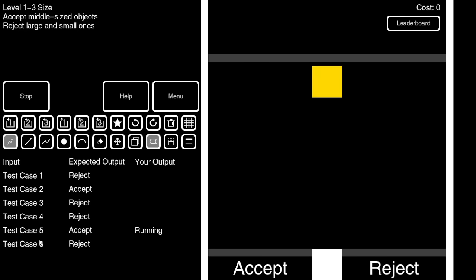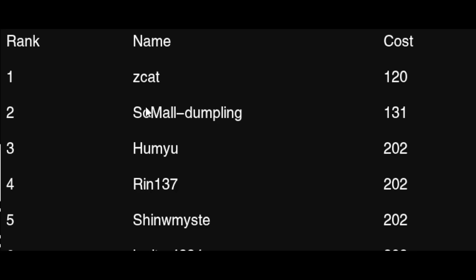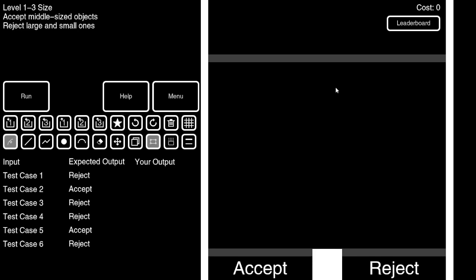Next level: accept middle-sized objects, reject large and small ones. Let's look at the test cases — they're all going to come from the center. I'm already imagining something like that, except we need to center it. Why isn't erasing easy, and why is there no preview of each test case with a dotted line or something? Both the middle and the large react by going to the left. Apparently zcat holds the record on this level with only 120 cost — how is that even possible when a dot is already 101 cost?